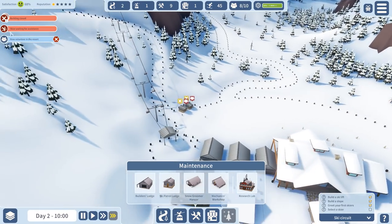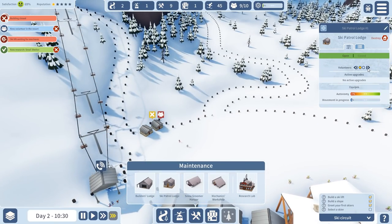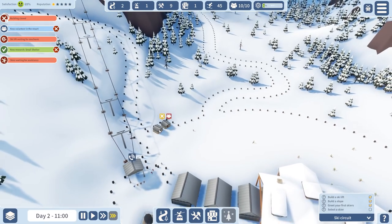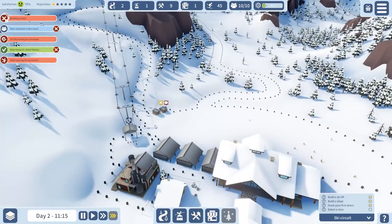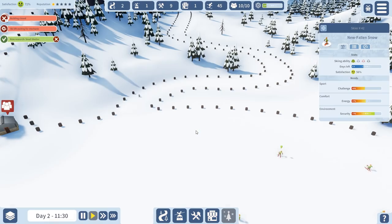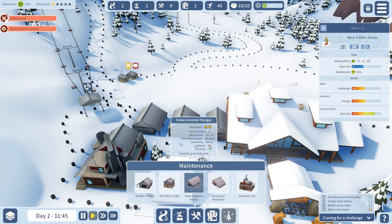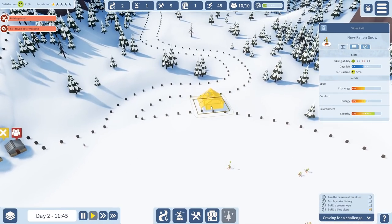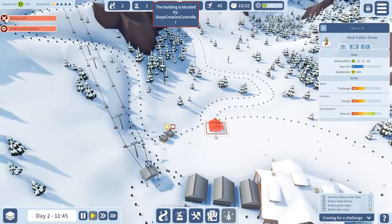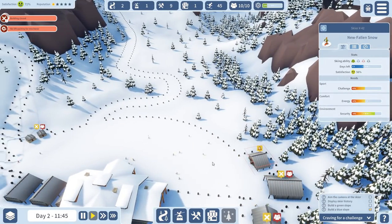I also need to build a mechanics workshop. Let me just select a skiing guy so we can confirm this stage. I'm going to put the mechanics workshop just outside here — that should be fine. Now, we need to aim the camera at a skier, display the history, and build a green slope. This is the next thing we need to do — we're going to build a green slope from up here as well, making sure that this area is very exciting.